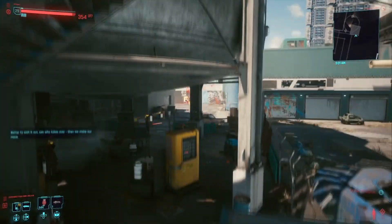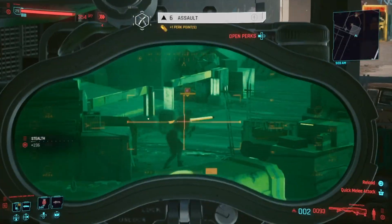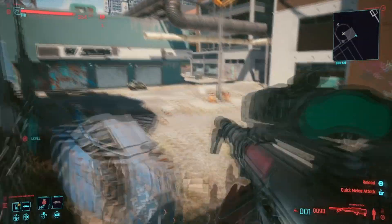After you kill them, go to this second location. There's a bunch of guys here too — kill them to get rid of them so they don't bother you when you're doing the stealth thing.